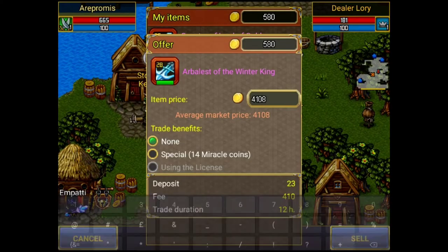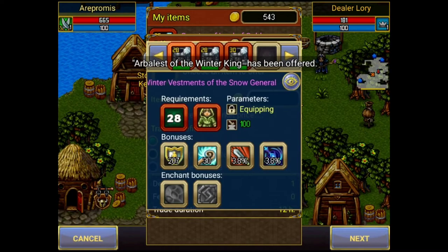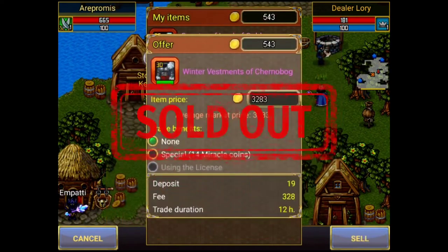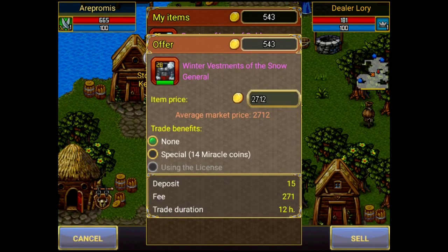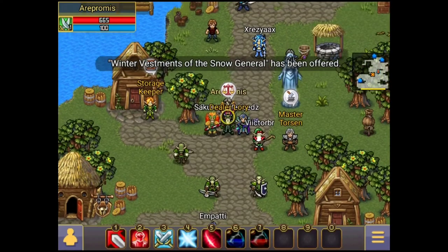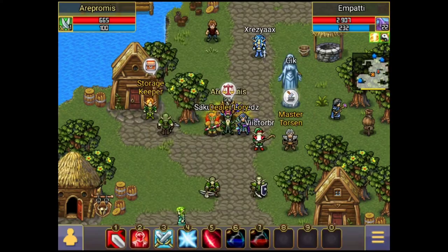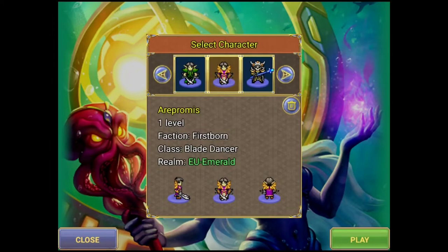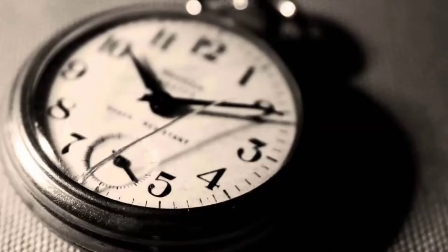If you know the value of a certain item, price it accordingly, or simply put it a little bit lower than the average market price in order to get your items sold. At the end of the day you're putting items in dealer to make gold, not to waste it. There will also be times when some items' value is lower than expected — in those cases, the best thing you can do is keep those items and wait.